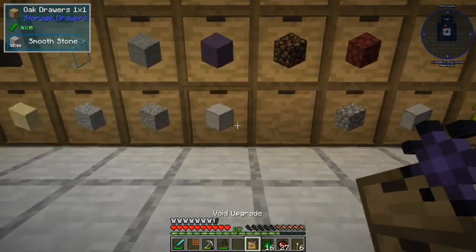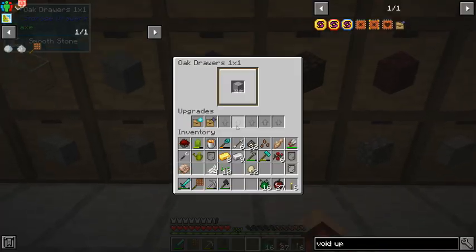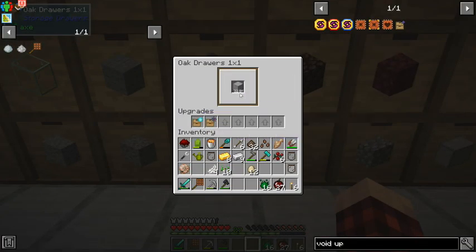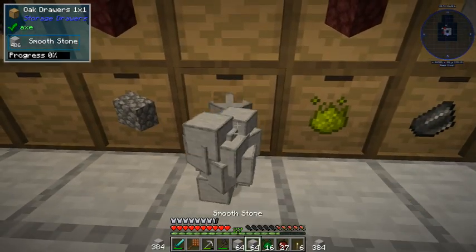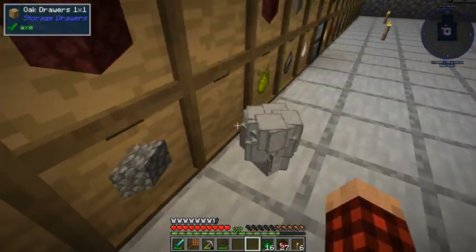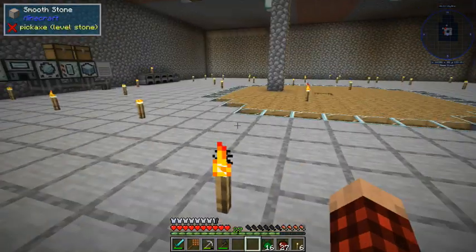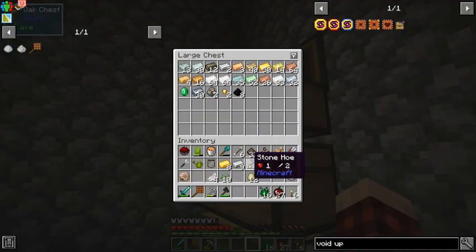Now we can right-click the chest that has 32,000 items. If we shift right-click, we see there's already a diamond upgrade in there. Now we can take all these extra blocks out and void them. I don't want to void all of them, but we can void the ones we don't need.